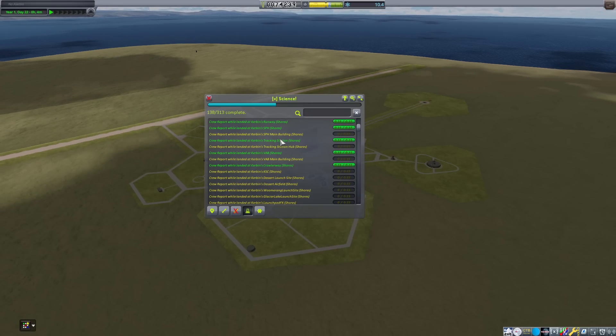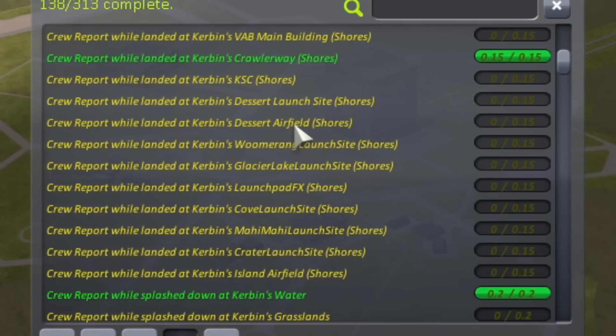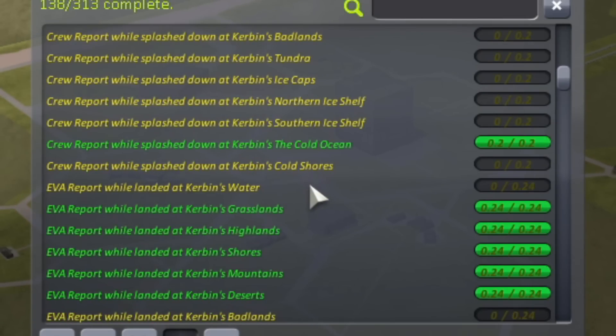That's nine hours total. So I downloaded X-Science, and it works great. I just have to start using it, but it works great. It had all the green ones, I think, or the ones that I haven't gotten yet, and the yellow ones that are blanked out are the ones that I've already pretty much mined out.